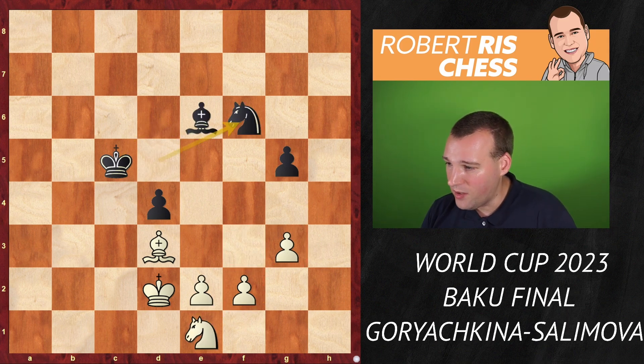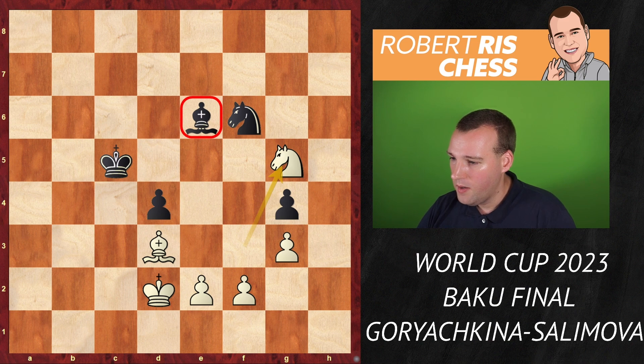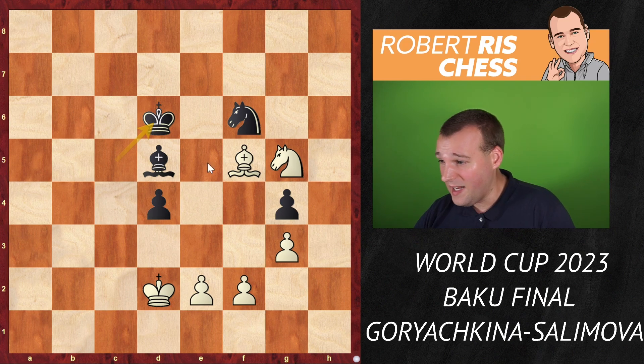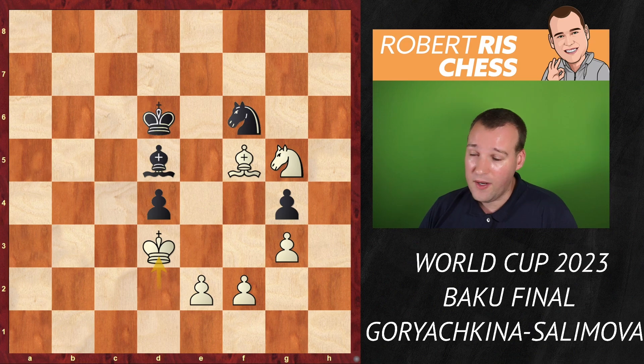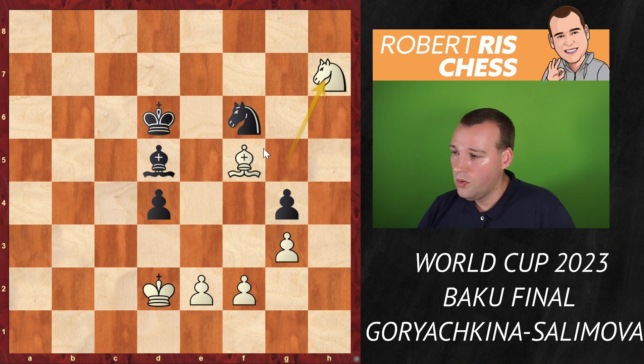Instead, knight f6 was played — now the knight comes to f3, attacking the pawn. So g4, knight g5 hitting the bishop, bishop to d5. If you play something like bishop g6 with the idea to soon bring your king to d3, that looks very nice. But bishop f5 was played. After king d6, you should try to get the king back to e5 to be closer to both pawns. The king is not doing well on c5, so king d6 played. I really think king d3 is a nice move with serious winning chances — but let's see what Goryachkina did.